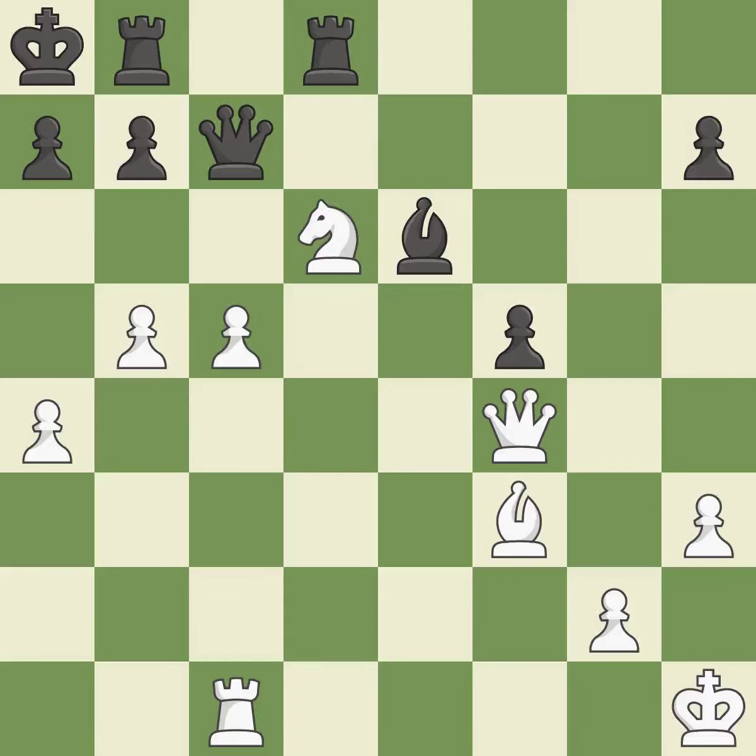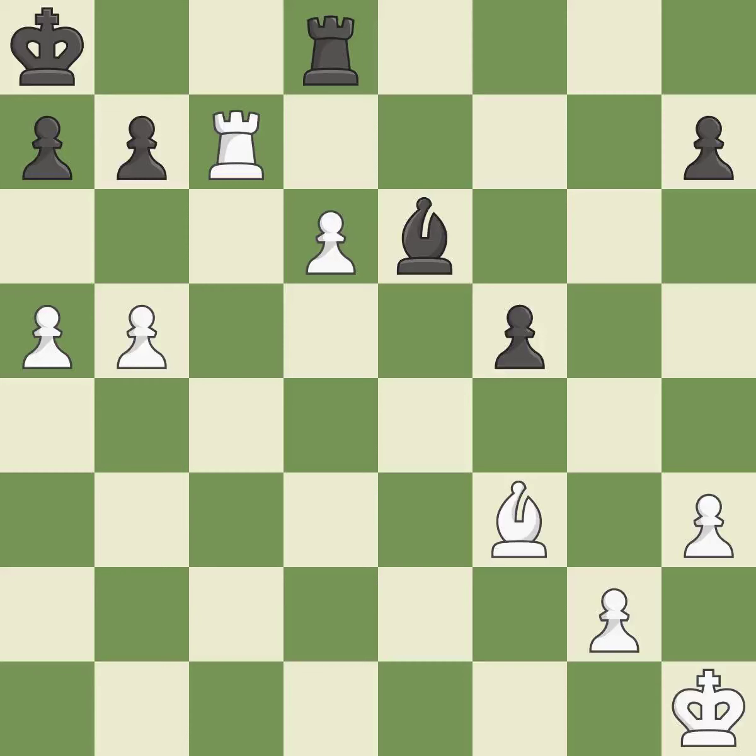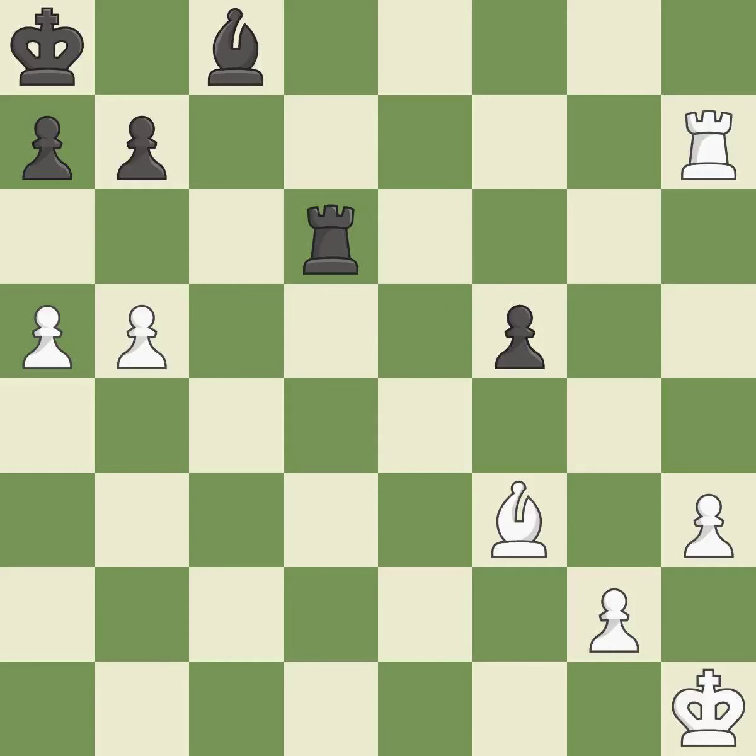A solid choice follows. White is ahead at this point in the endgame. This divides up pieces by launching multiple attacks at once — it is ideal. This maintains the balance in material with a good trade. This makes a passed pawn, meaning no opposing pawn can challenge it on its way to promotion — this threatens to force eventual checkmate. The pawn is now adequately defended. A very strong play concludes the sequence — it is excellent.